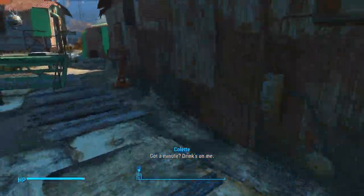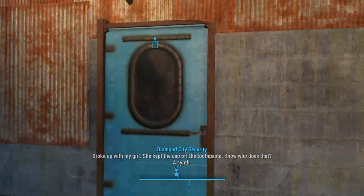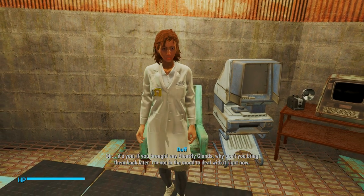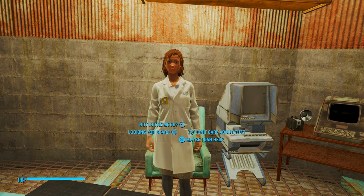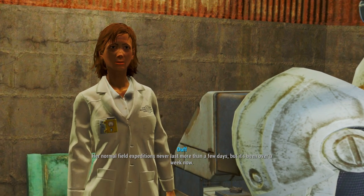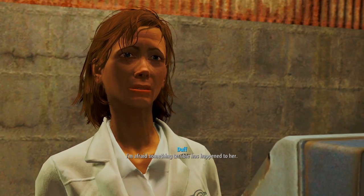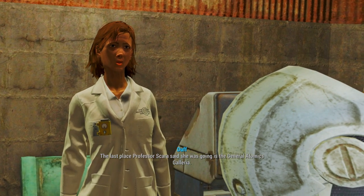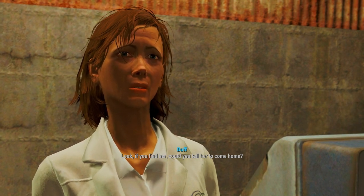If something's wrong, maybe I can help. It's my colleague, Professor Skara. Her normal field expeditions never last more than a few days, but it's been over a week now. I'm afraid something terrible has happened to her. Don't worry, I'll find her. The last place Professor Skara said she was going is the General Atomics Galleria. I'll mark it on your mapping device. If you find her, could you tell her to come home?